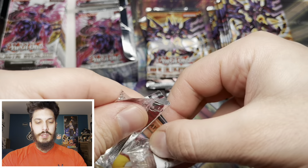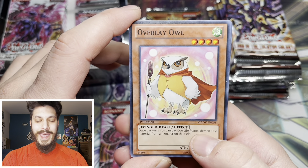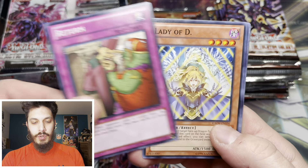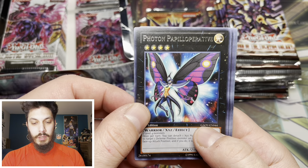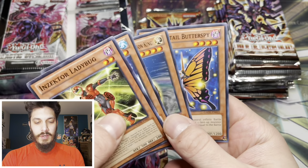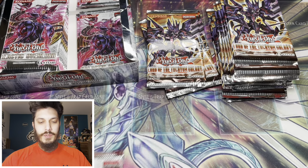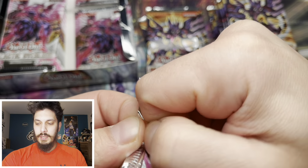There was an empty pack sitting here in between my tripod. Overlay Owl, Mini Guts, Return, Lady of D - there she is. A Photon Papilloperative - perfect execution on that one. Alright, let's pick it up a little bit.